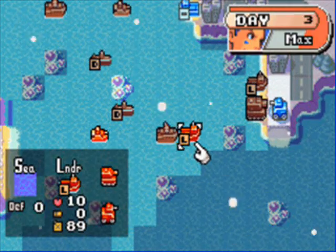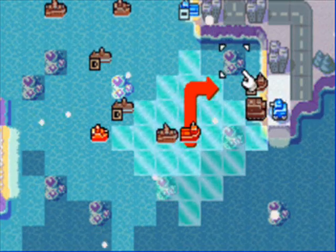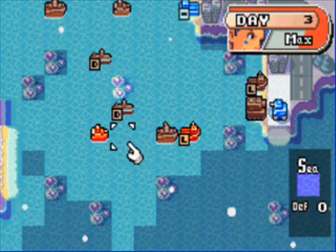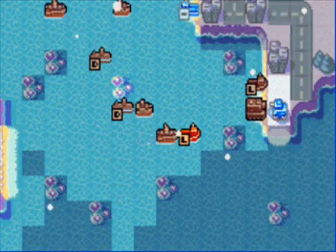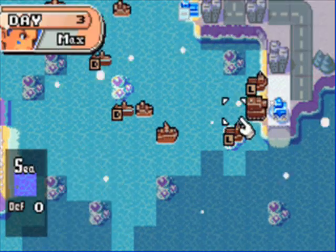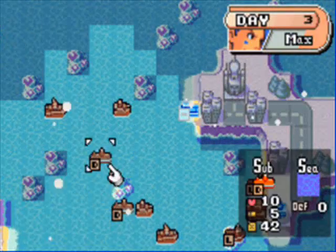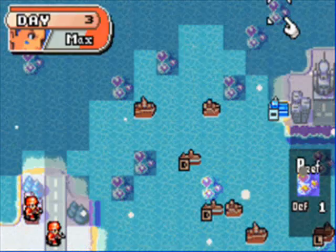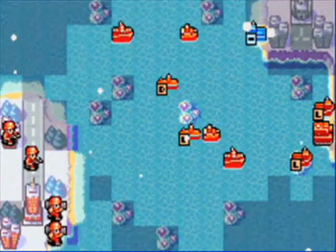I'll go ahead and move you here. I think there is a cruiser right here, so we're gonna want to keep our subs hidden for right now. I want to rise them as soon as possible though, because I do not want them to run out of fuel — that would lower our technique score, and that's something I don't want to do.